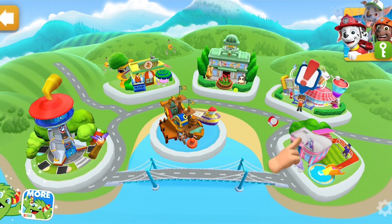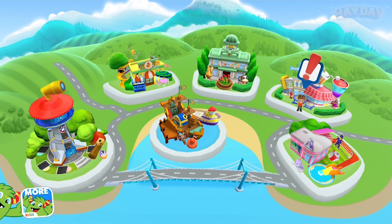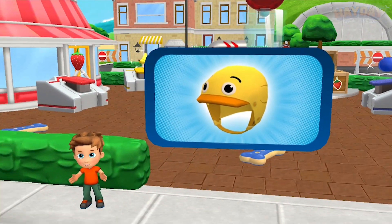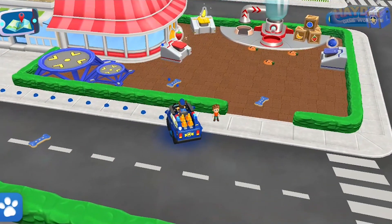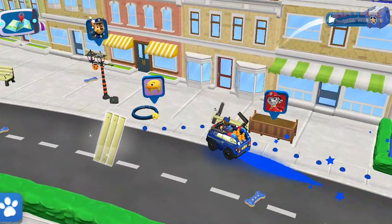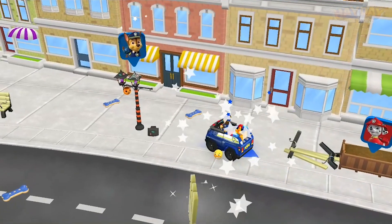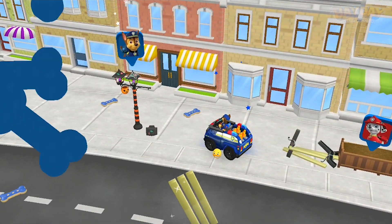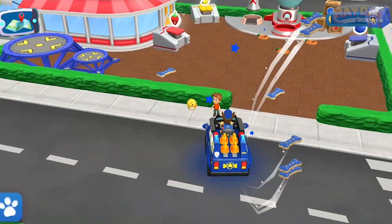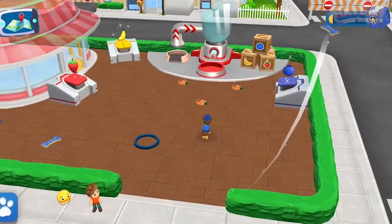Choose someone to visit. Here we go. Alex forgot where he put his yellow helmet — keep an eye out for it. I see it! The yellow helmet — pop it. Back to Alex. All right, pup. Alex can safely ride his super trike thanks to his trusty helmet.